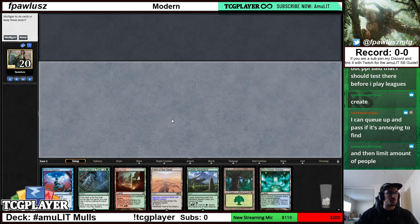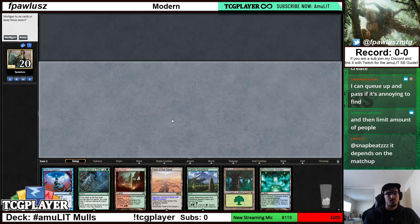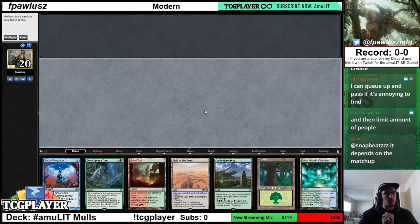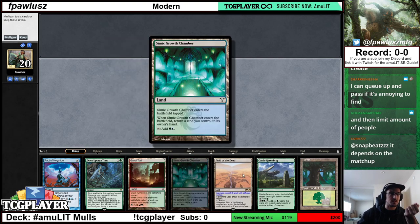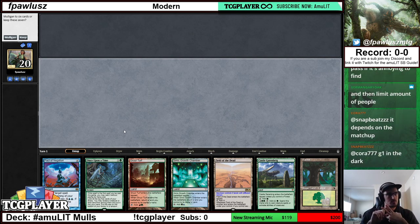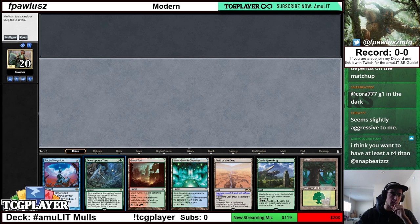So here we are, and we see this as an opener. We go through our categories. We cover the lands — we have that part covered in spades. But then we are missing a threat and we're missing ramp. This is game one in the dark, let's assume we are on the play. We see this opener, go through our categories, cover the lands one, and we're missing quite heavily on both of the other ones — we don't have a threat and we don't have a ramp creature or spell.